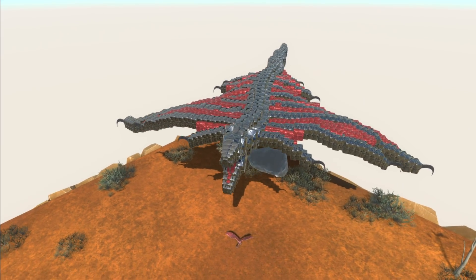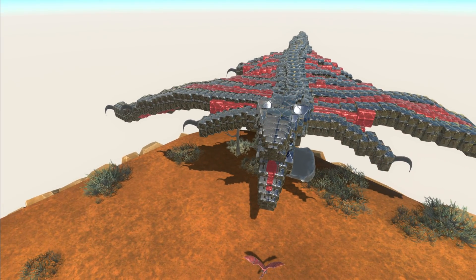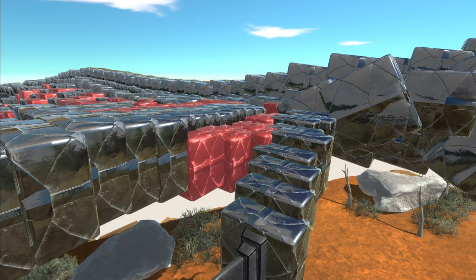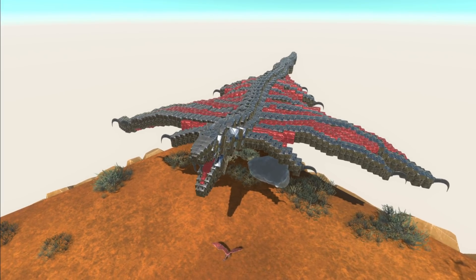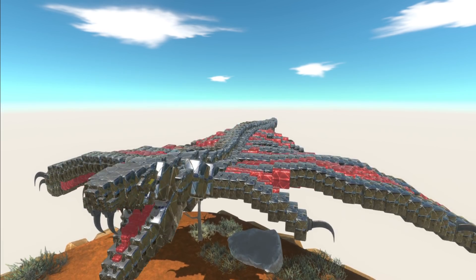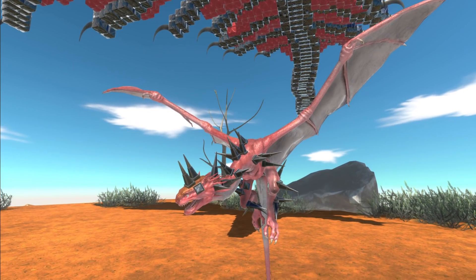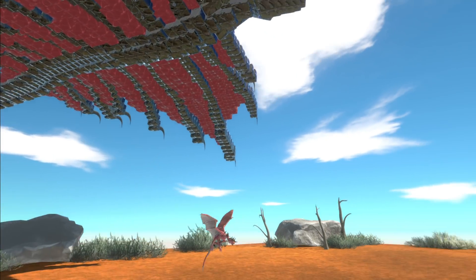This is called the Warbat. Take a look at this thing — whoever took the time to design this beast, I have to give props to. It's beautiful. It's so elegant, so well designed. But this is like a blimp. There's the actual unit, and what's up there is like a hot air balloon — this unit is dragging it along. And they're going to fight this Godzilla from the future.